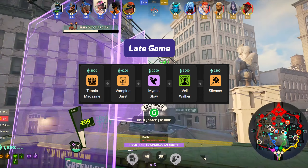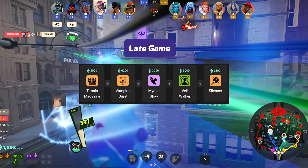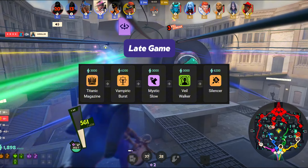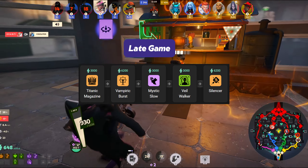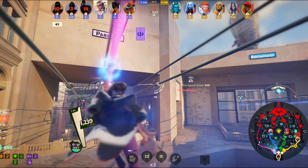In the late game, Titanic Magazine should be your first purchase — it increases gun damage and ammo and pairs perfectly with Vampiric Burst, which increases lifesteal further when your fire rate increases. I then like to pick up Veilwalker to become invisible when passing through the cosmic veils, making you an even more dangerous ganker as it lets you position close for Telekinesis. Finally, my last pickup for Wraith is Silencer.